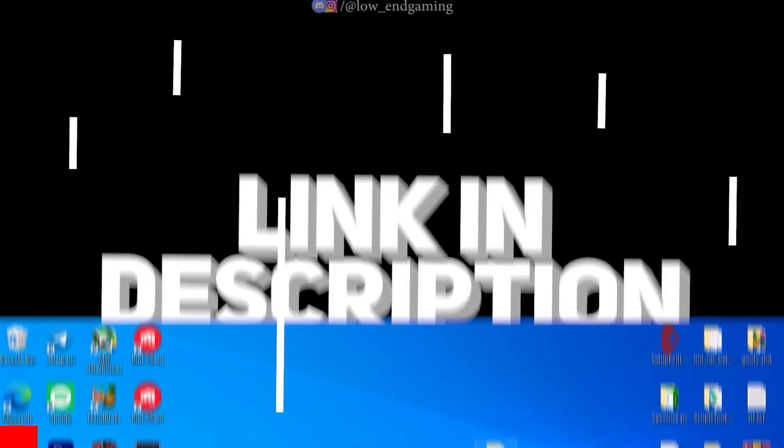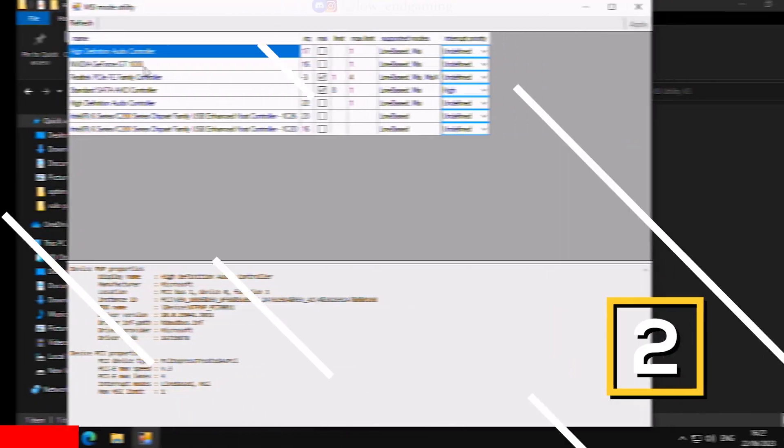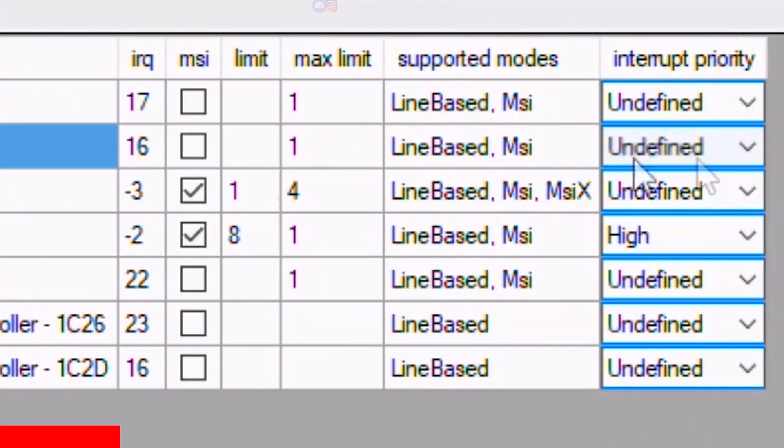Go down in the description below and download the Optimization Pack. First open the MSI Utility Application. Here find your graphics card and set its interrupt priority to High. Click on Apply and close the application.